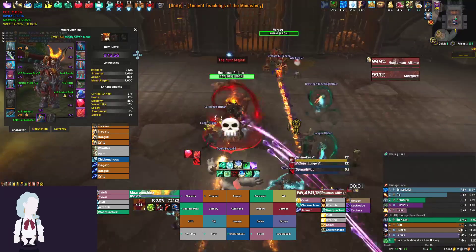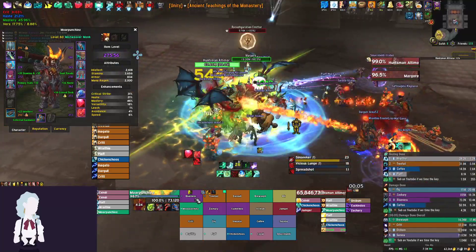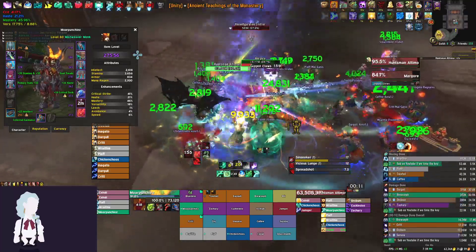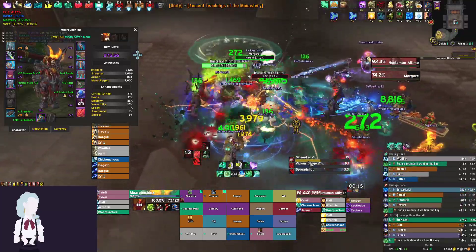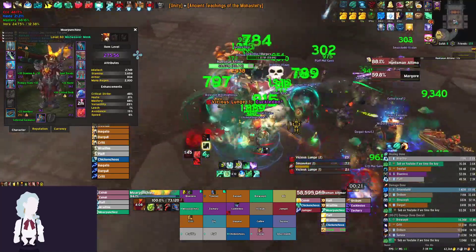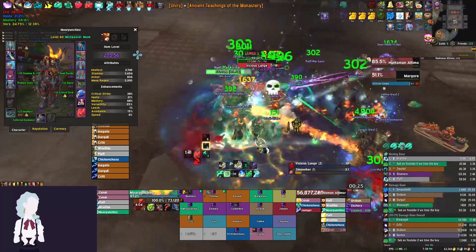Mythic Huntsman as Mistweaver — here's a quick peek at the gear setup, this is just a pug group. At the start of the fight we can just use our Venthyr ability because there's not really a huge use for it here, since the first time we're going to use our cooldowns is on Sin Seeker. We're going to have Revival and Yu'lon, so we don't need to overkill it with Venthyr — we can just press it at the start to do some passive healing.